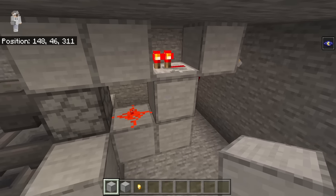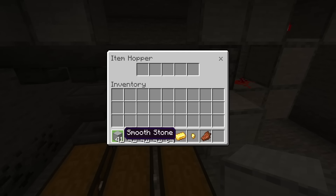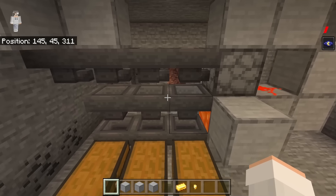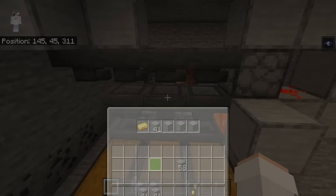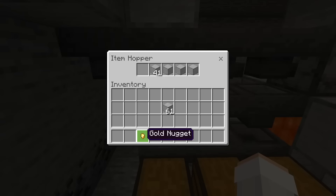When this redstone clock is turned on it will power the dispenser so that it will incinerate all the gold swords in the lava. Open this hopper and place 41 solid blocks in the slot, a solid block in each of the three remaining slots, and a rotten flesh in the last slot. Open the next hopper and place 41 solid blocks, three more solid blocks, and a gold ingot. Open the third hopper, place 41 solid blocks, three more solid blocks, and a gold nugget.